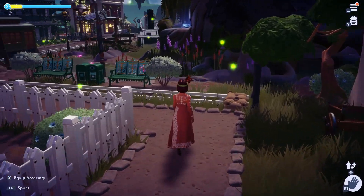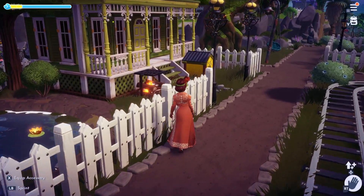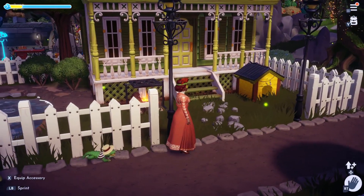Now we come to the front of Tiana's house. I gave her a pond, and in front of her house she has a grill. If you've never seen her animations, she actually uses it.